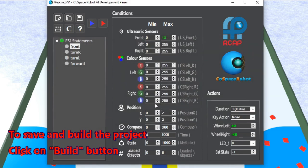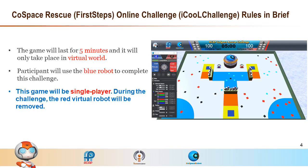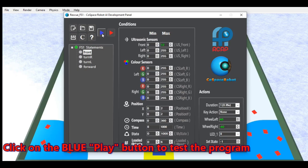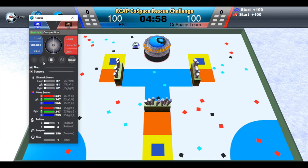Once you have completed programming, it is very important to save and build. The blue robot will be used to complete this challenge. The red robot will be removed. Now you can click on the blue build and test project button to see how the robot will behave.